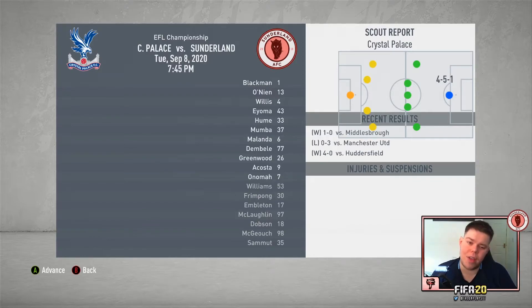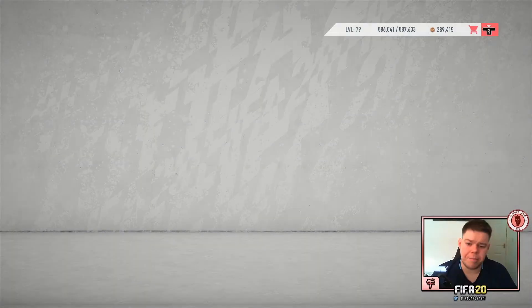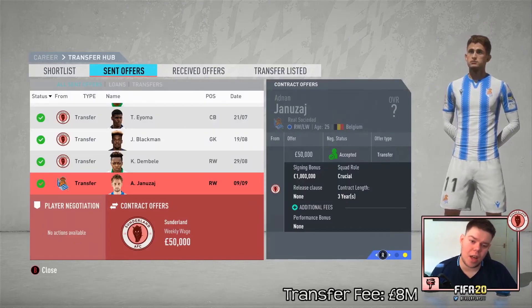Last sim game of the episode — we skip it and it's a 1-1 draw. Luciano Acosta gets the goal and Luka Milivojevic gets Crystal Palace's goal. You can see Milivojevic and Van Aanholt still there — Crystal Palace have pretty much kept the same side.